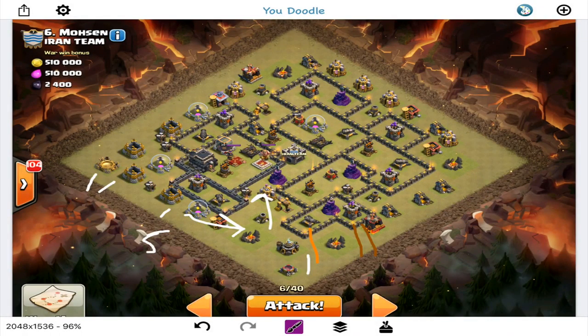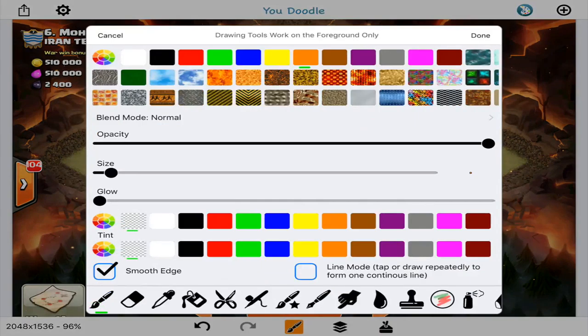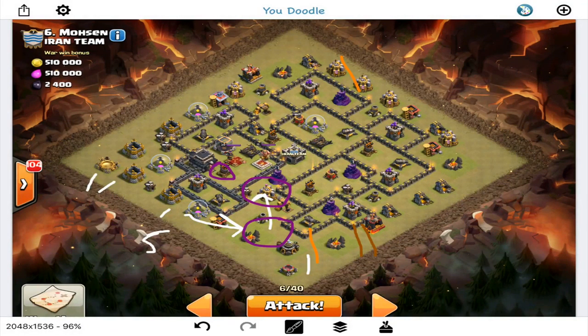I have the queen's ability and two rages, so I'll go ahead and draw in the CC troops. I have two rages and two poisons — whatever it takes to get the enemy heroes and CC troops down with the king, queen, five healers, two rages, and two poisons. Then I have a few balloons, and I'll drop a giant to tank for the wizard tower and archer tower, then four balloons to take out those defenses.